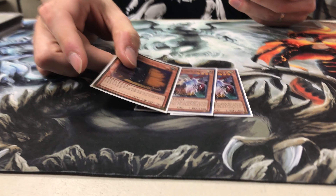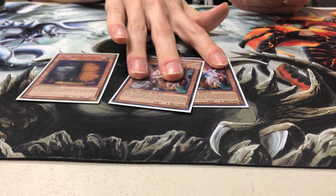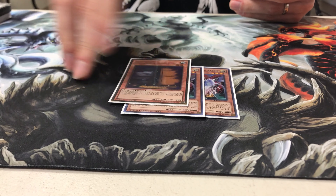Then we have two Ghost Ogres and one Maxx C. I would trade these out for Ghost Ogre and Snow Rabbit — Blossom — but they're expensive as hell, so I'm going to wait until the price goes down before I do that. And Maxx C, obviously, for draw power.